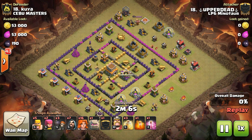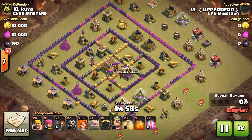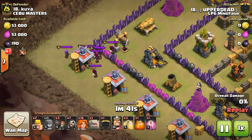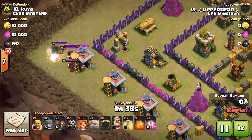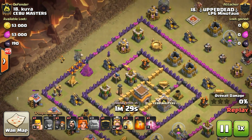Next up we're going to have Upper Dead. He's going to bring, well, pretty much just Valks — just really go Vowie. He's got the spot for the Teslas and uses it to lure out the CC so he doesn't have to use a lot of troops to get them out. Just moving them over, making sure that cannon is out of range.